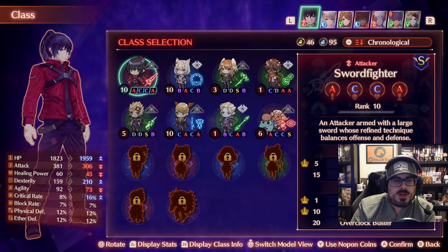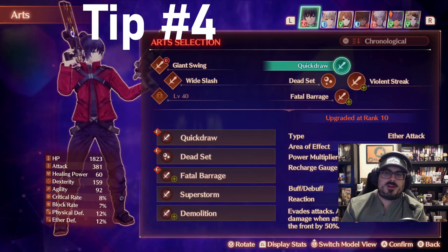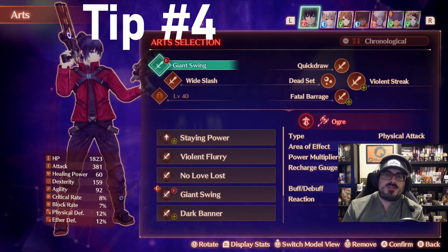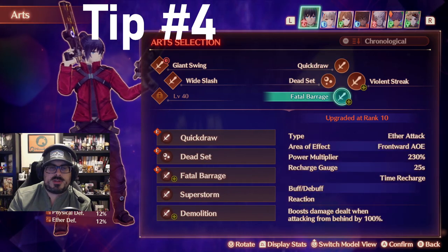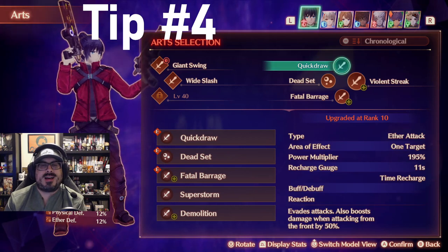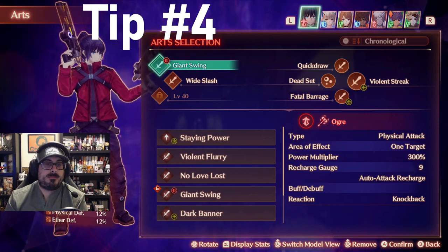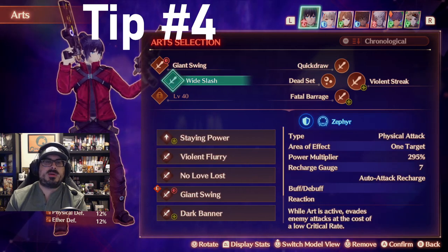Tip number four — the most complicated — is fusion and master arts. I'm on Sword Fighter, which is Noah's starting class. On the right side of the screen you've got your arts, and on the left side you've got your master arts. Sword Fighter is a Keves class, so arts are on a time recharge. The master arts on the left are going to be from your Agnian classes, so you'll get more options the more Agnian classes you level up. And if I switched to an Agnian class, the master arts would then be Keves master arts.